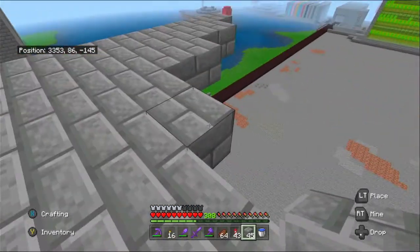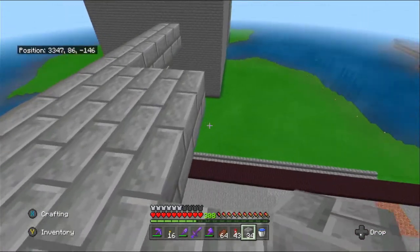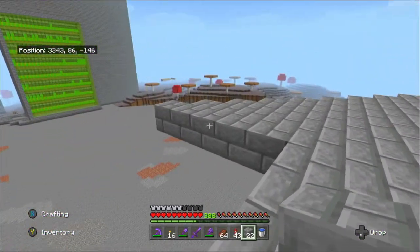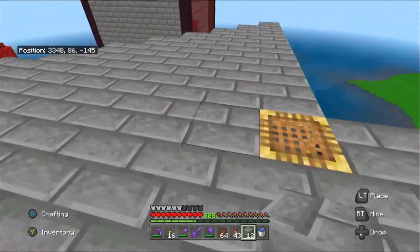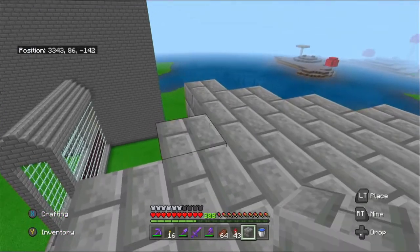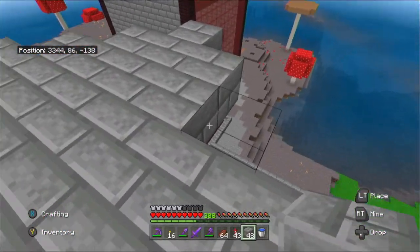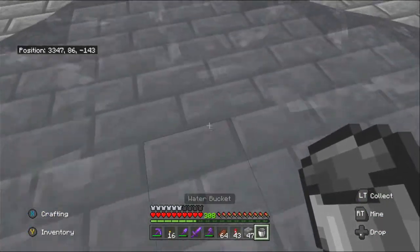I found that the redstone does overlap the hoppers, which I'm going to sort out — it's quite an easy fix. If there are any sorts of farms you want to learn how to build, leave me a comment. If I'm not too sure myself on how to build them, I will fully research them and try my best to establish a way of building them. If it has been built before, I will credit the actual person who built it.